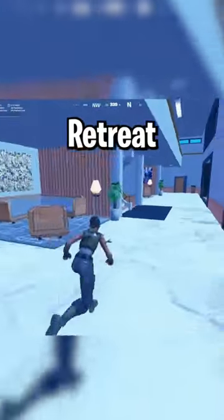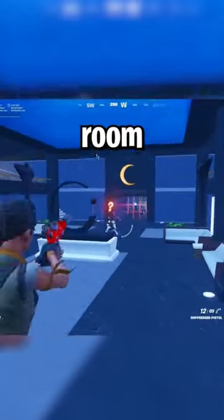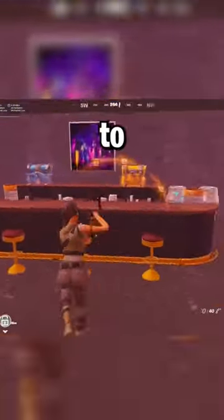The second vault is at Relentless Retreat. You want to go to the northeast part of the building and find this staircase, which takes you downstairs. There's a turret you have to go past and a couple bots you have to kill, but then there's more loot, and then you continue down to this open room where you're going to fight the boss and then get the vault. Just like the other vaults, the place goes into lockdown after you grab a mythic, so then you have to kill all the bots to get out.